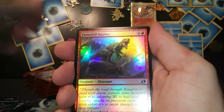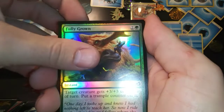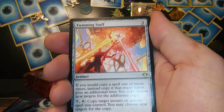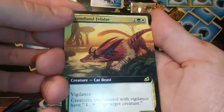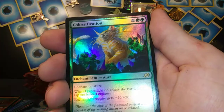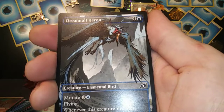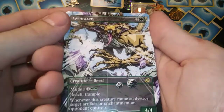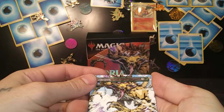Frenzied Raptor — that guy looks hungry, dude! Suffocating Fumes, Fully Grown, Escape Protocol, Sonoris, Howlbounder. Got a Mountain, Twinning Staff rare. Got a Frondlin Felidar — that's a mouthful — extended rare, very nice. Colossification foil rare — sweet! Dreamtale Heron comic book style, another Cavern Whisperer comic book style.